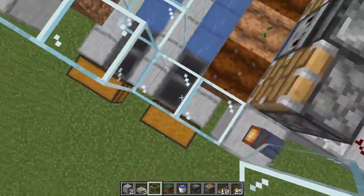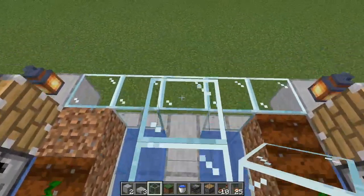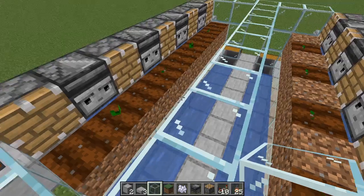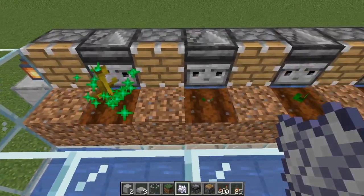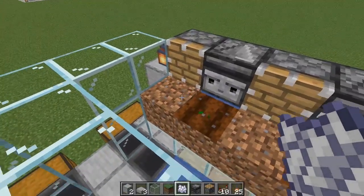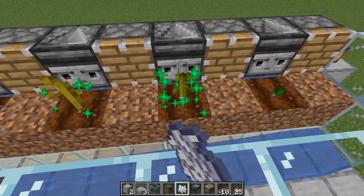Grab the glass and come up one more row on the glass — this will stop melons from jumping out of the farm. This is also the point where I'd personally recommend bone meal. You don't need it, you can just wait, but if you want you can get all your plants nice and fully grown. As you can see, every time these change spots the pistons go off and harvest any melons that grew.